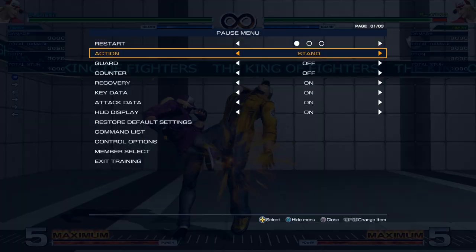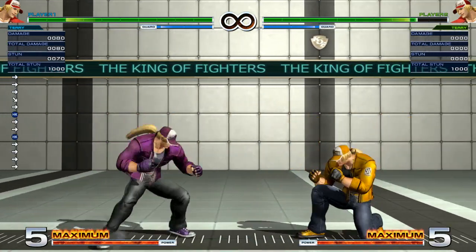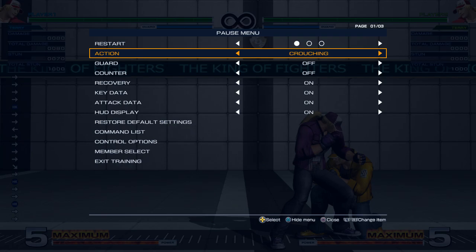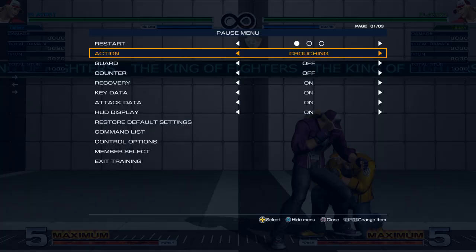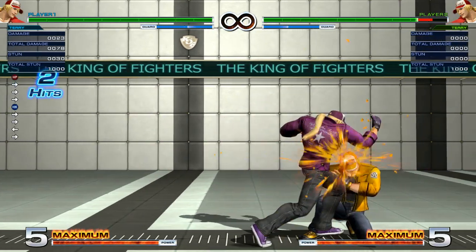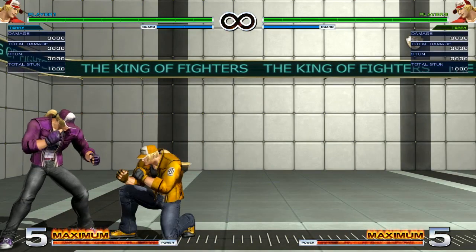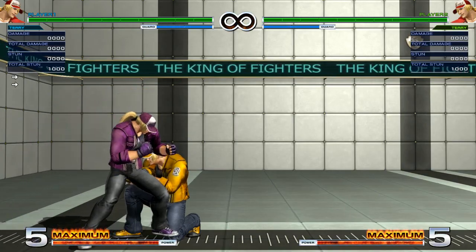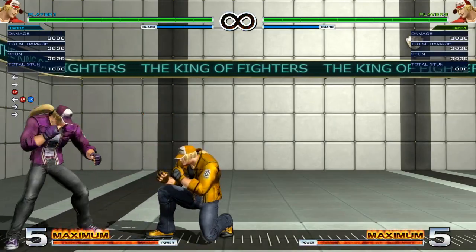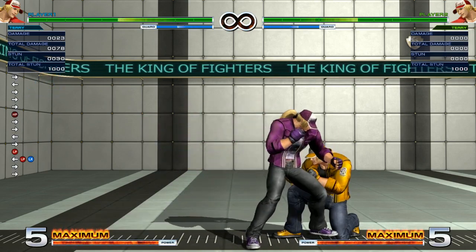Next up we have close D. One thing I want to mention is that it forces the character to stand. I don't know what the benefit of this is for Terry because he doesn't have any specific situations where the character needs to be standing, but just for your information, it does do that. Close D has more damage — 80 compared to close C's 78. In a huge combo that's a lot of difference, especially since close C is two hits, which adds a little bit more damage scaling than close D.